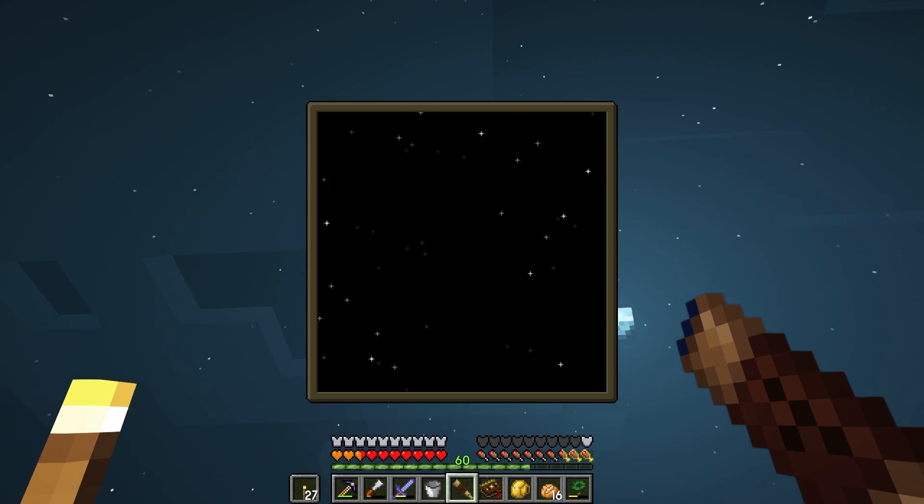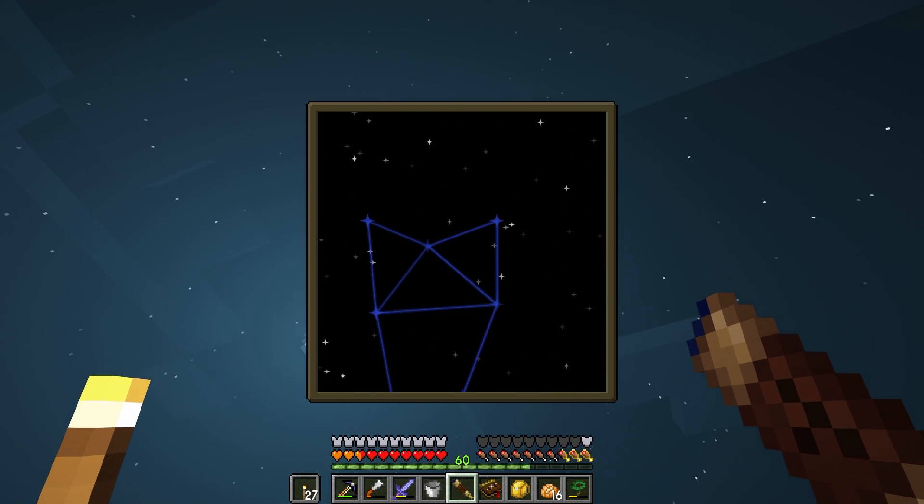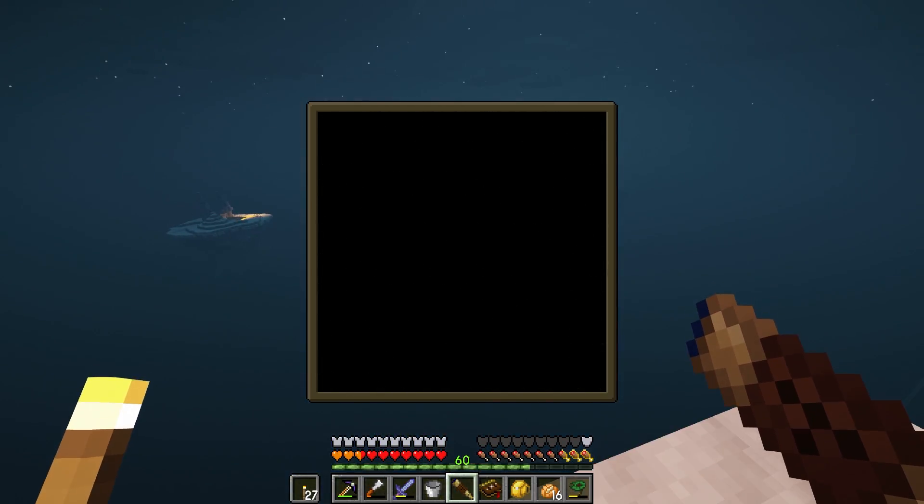This is how we're going to map out our constellations. Since we already have this one we could attune something to this constellation so long as it's in the sky. Let's build our attunement altar next episode.